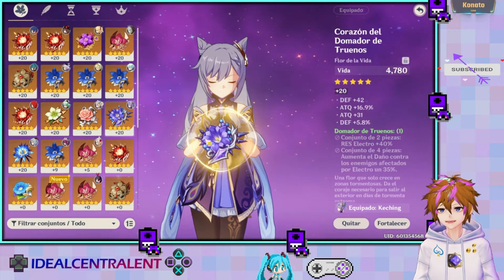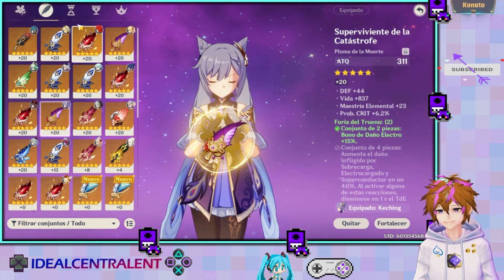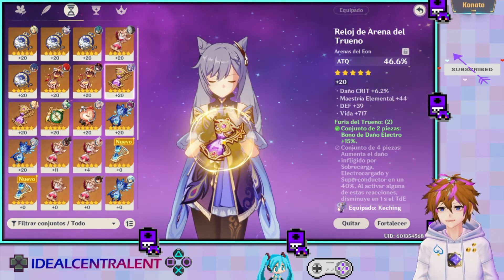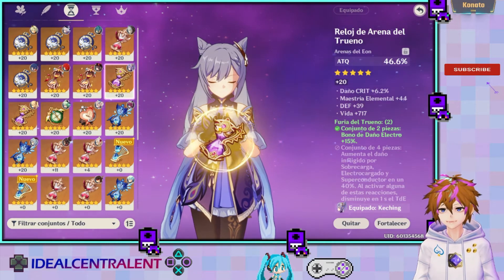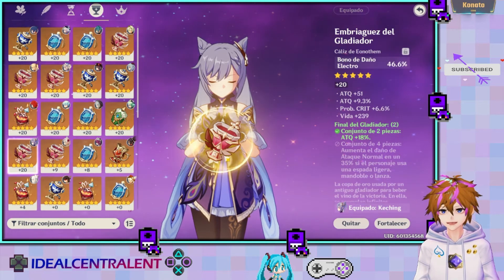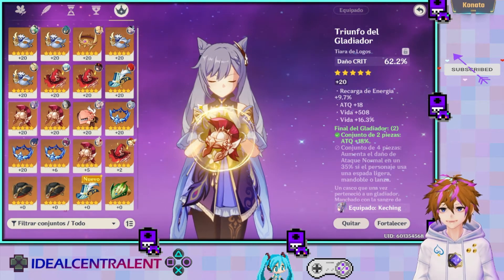La flor y la pluma no importan mucho, nomás con que sean de ese set. Para el reloj, yo creo que sí vendría siendo el ataque. Para el cáliz, sería el bono de daño electro. Y finalmente para el casco, le puse daño crítico.